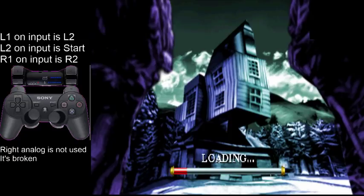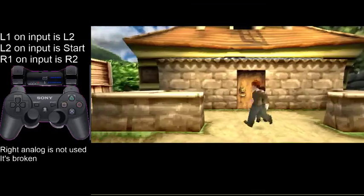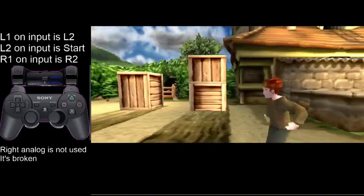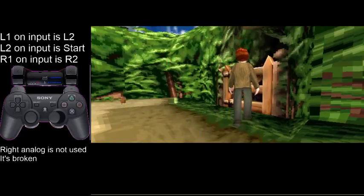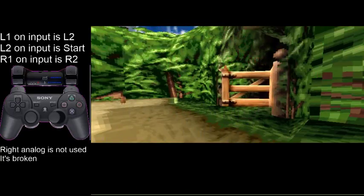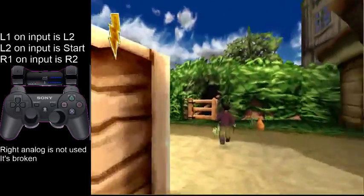Right here, you want to hold up-right so that you fall a little closer to where you need to go. Let me go in between these crates.